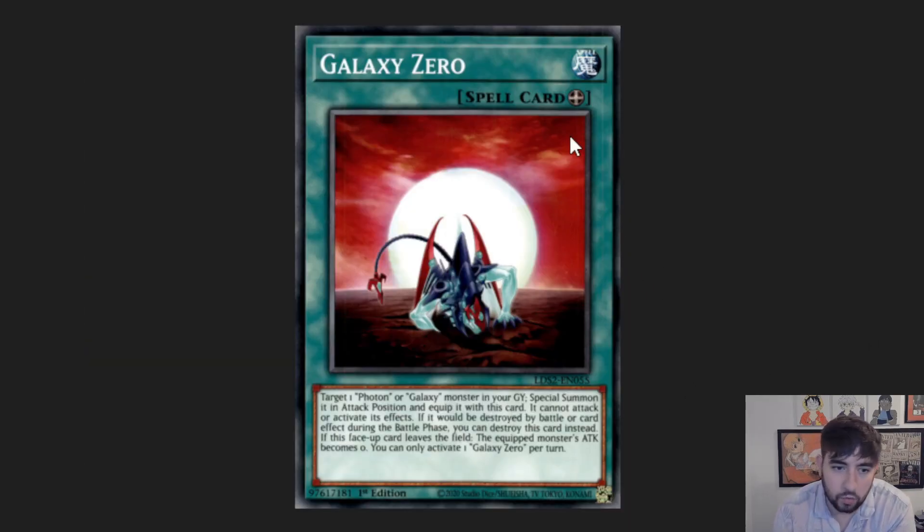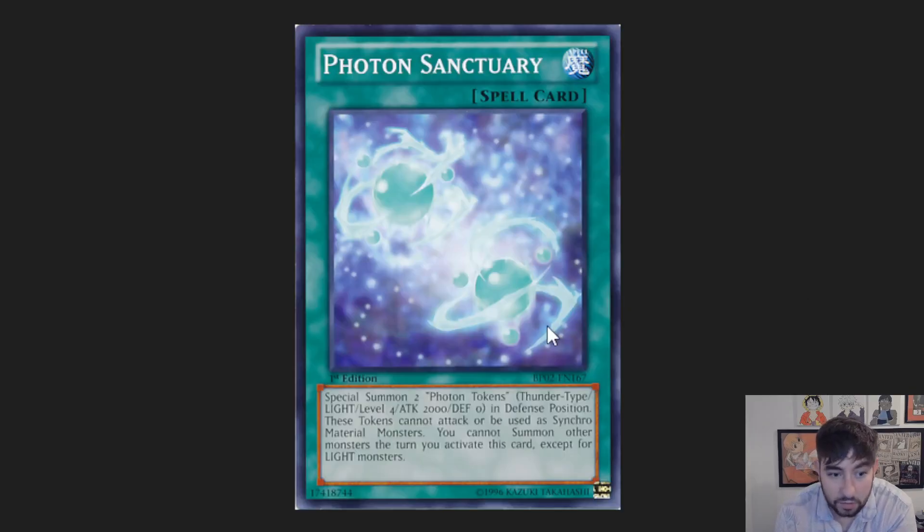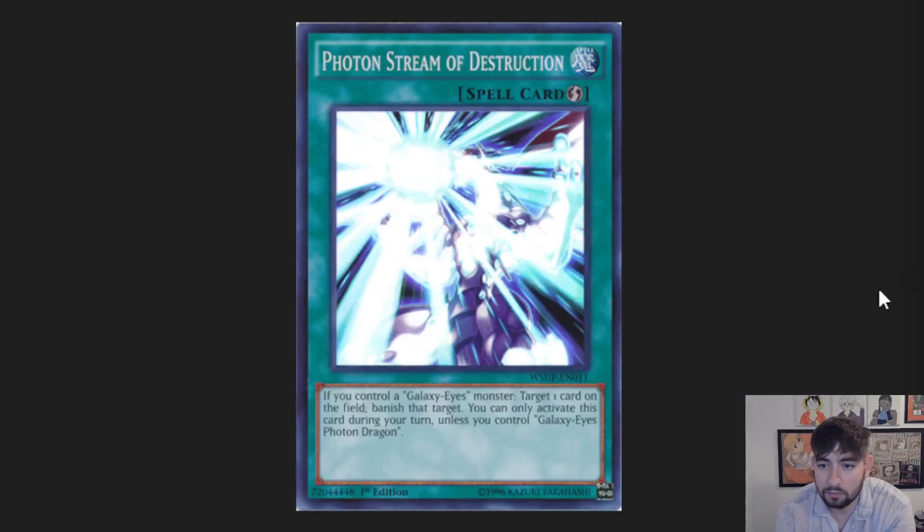Galaxy Zero is kind of just an equip — basically a Monster Reborn for a Photon or Galaxy monster; pretty good. Hyper Galaxy is a weird little quick play — it's bad interruption, just not good. Photon Sanctuary is pretty interesting. They have a cool link too, but it feels like they need more links. If they got them, this card would be a lot more interesting because it's actually a pretty good extender — it just gives you two Lights but locks you into Lights for the rest of the turn. The deck plays mostly Lights though, so that's not really a problem.